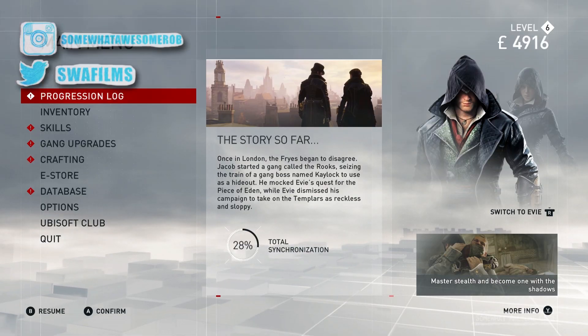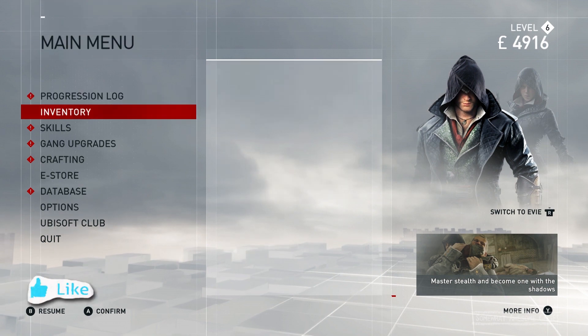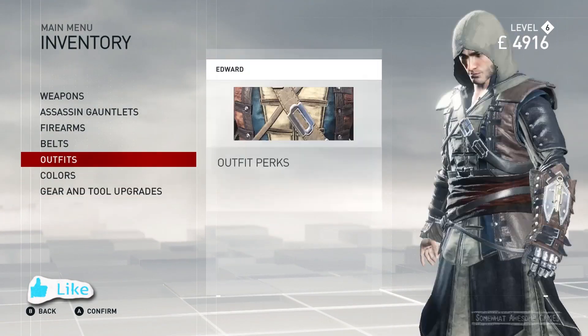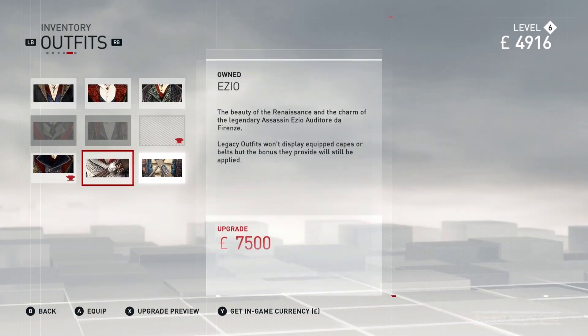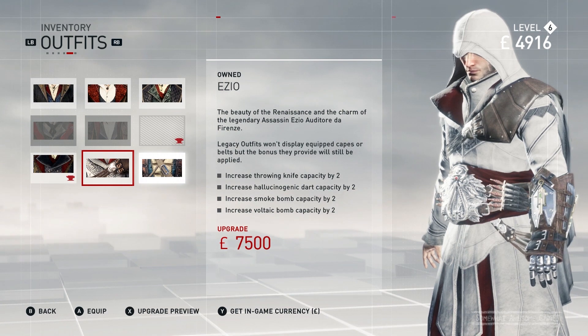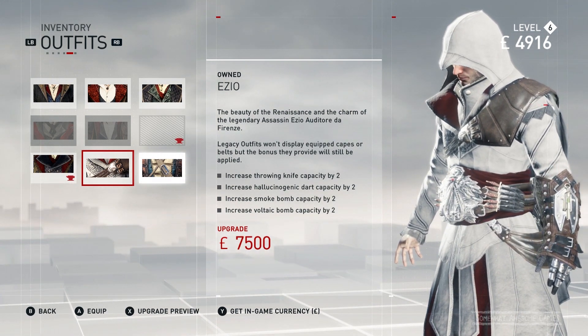Welcome to some awesome games, good looking people. I'm Rob and we're playing Assassin's Creed Syndicate. We are playing as Jacob and we're gonna check out his Ezio outfit, which you can get from the Uplay store - this is a freebie, nice easy one you can get right from the get-go. The beauty of the Renaissance and the charm of the legendary Assassin Ezio Auditore da Firenze.